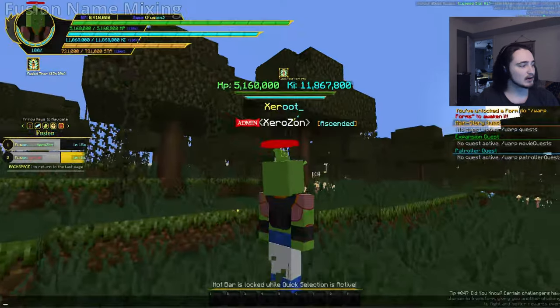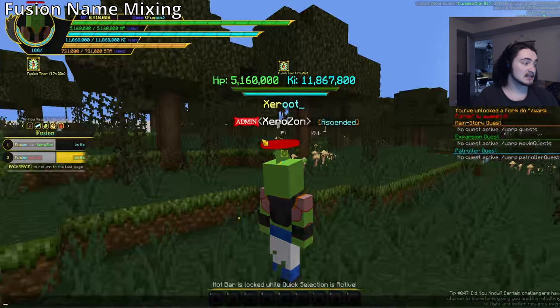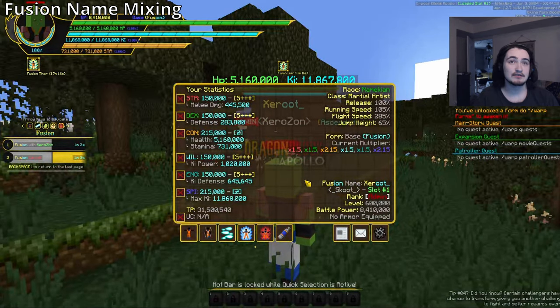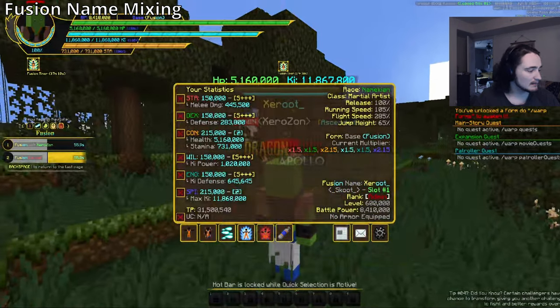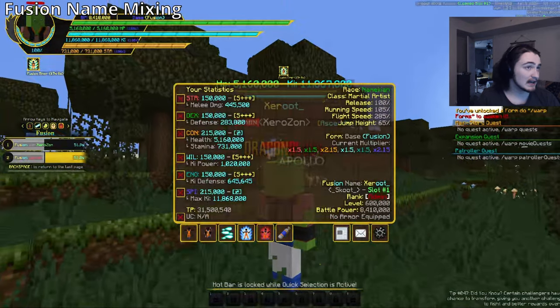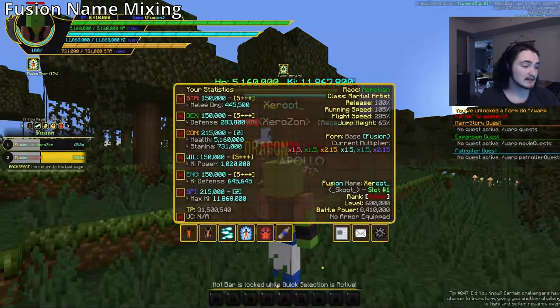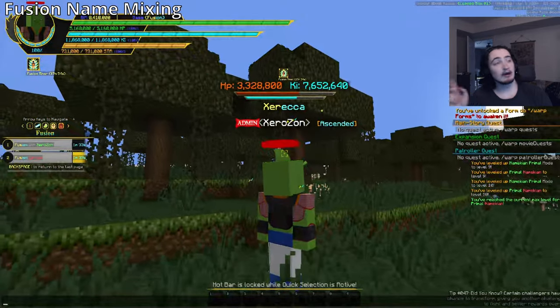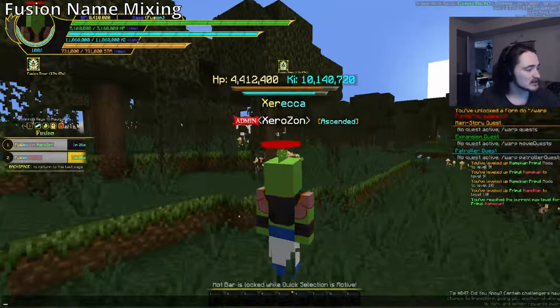Name mixing still exists. You can see the fusion name in the character name slot and in your menu under 'fusion name.' It uses the character name if it exists, otherwise the player name. So for example, combining 'Scoot' and 'Zareka' would properly combine into a fusion name.